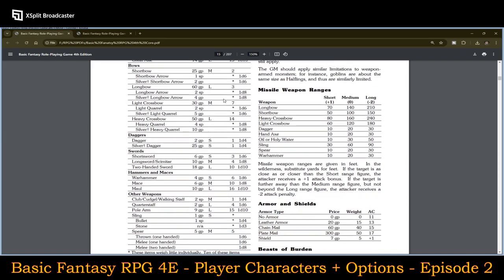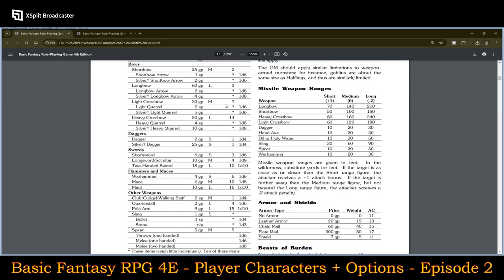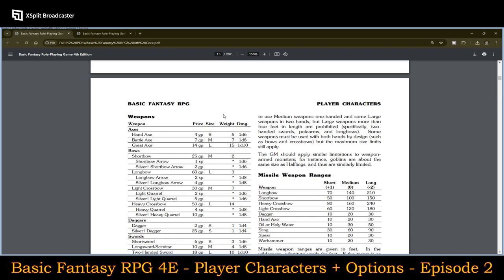Regarding weapon size: humans and elves must wield large weapons with both hands but may use small or medium weapons one-handed. Halflings may not use large weapons at all and must use medium weapons with both hands. Dwarves, due to their stocky powerful builds, can use medium weapons one-handed and some large weapons two-handed, though weapons more than four feet in length — specifically two-handed swords, polearms, and longbows — are prohibited.